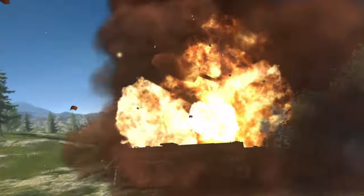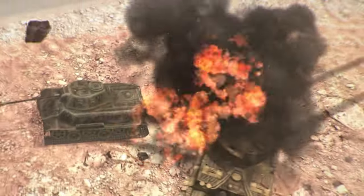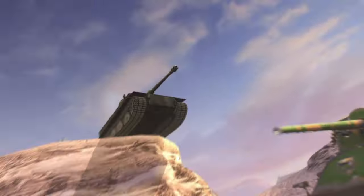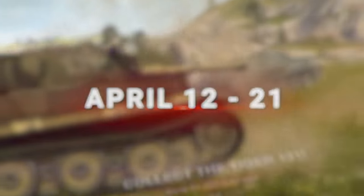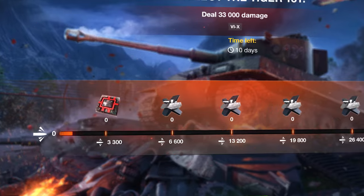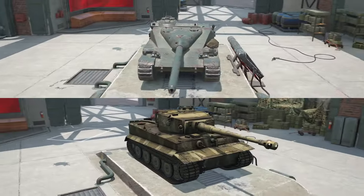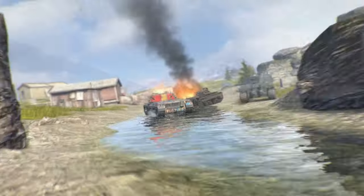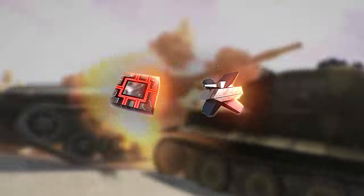Claim a truly excellent vehicle simply by playing and doing this, this, and this. Enter the game from April 12th to April 21st to enable a special quest to earn snippets and get a tier 6 or tier 8 tank for free in your garage. Your recent activity in the game determines the reward and quest difficulty.